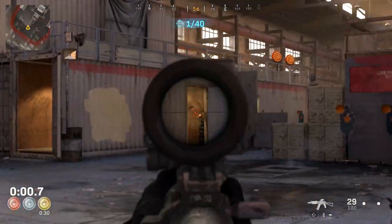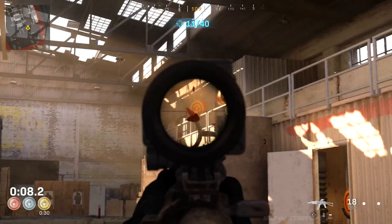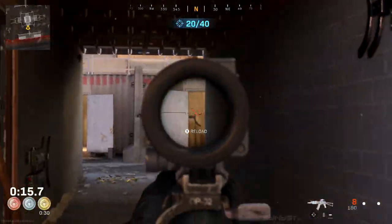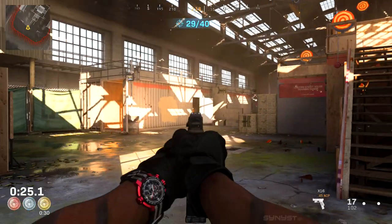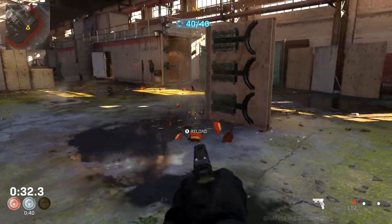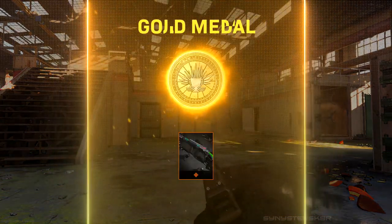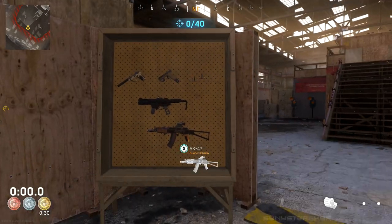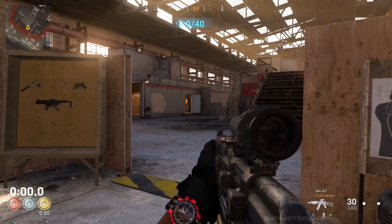For this trial itself, there's a sequence of 40 targets that you need to take out as quickly as possible. It's kind of like the gun course trial from Day 2 but I find it way easier than that. The targets are in the same spot every time and there is a set pattern that you can easily follow to take them out and get a gold medal. Let's start off with an uncut clip of my fastest run so far, and then I'll break down exactly what you need to do to get your gold medal.